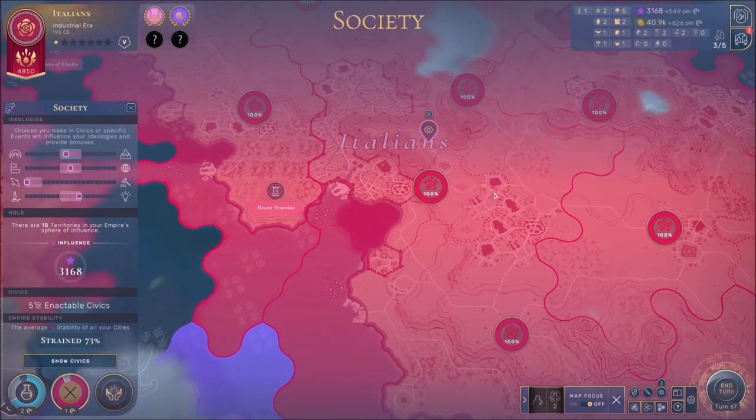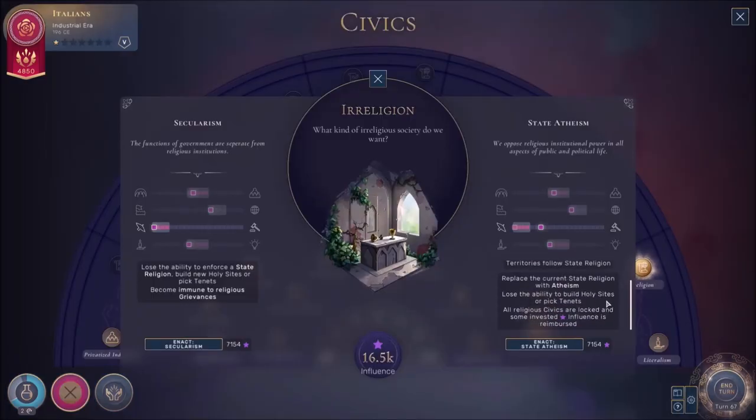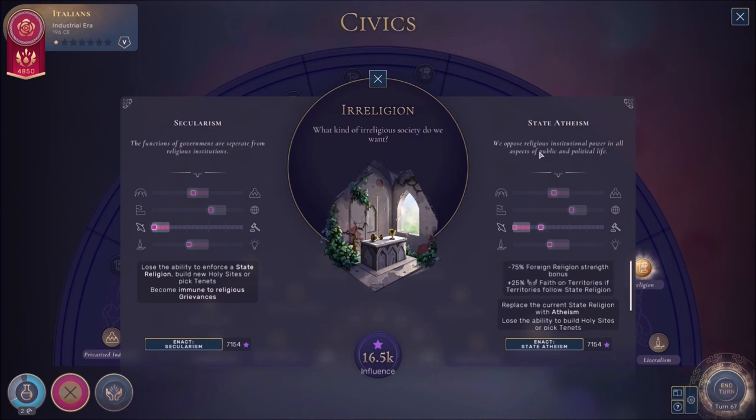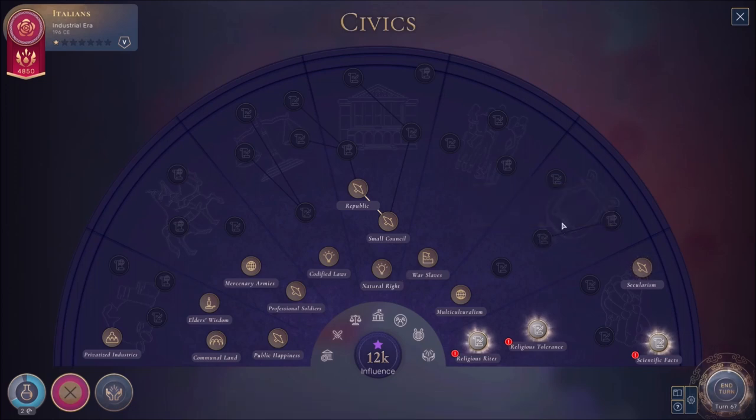We got literalism boys — that is completed. The next option is state atheism: replace the current state religion with atheism, losing the ability to build holy sites. State atheism is literally what Quebec is all about — it's where the state itself is separate from religion, two separate entities. Secularism is a step further — it's entirely getting rid of religion altogether. I prefer secularism, I'm going to go for secularism boys. Lovely on paper, let's see how it goes in practice.